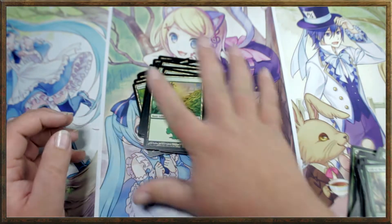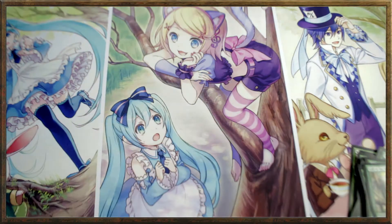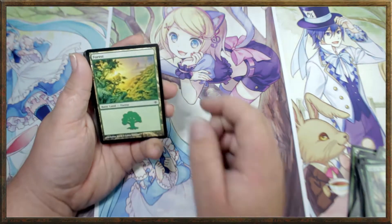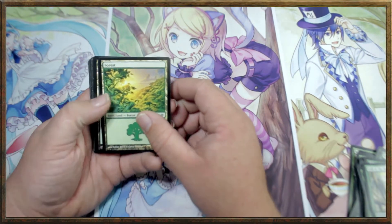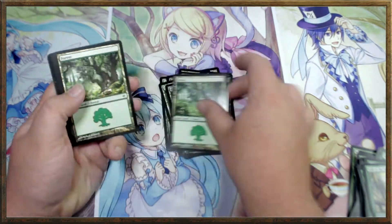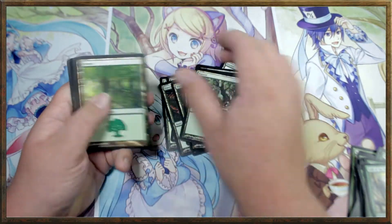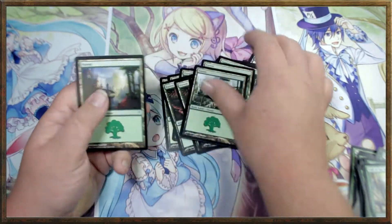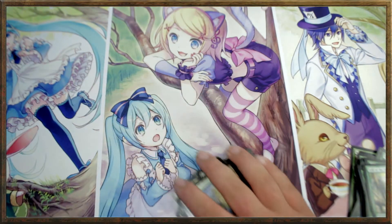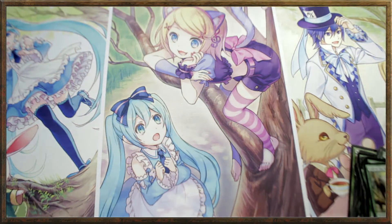Now the question is, will it be 24? 24 seems to be the magic number for most decks. It is green — there is ramp available, so not necessarily. Let's count: 1, 2, 3, 4, 5, 6, 7, 8, 9, 10, 11, 12, 13, 14, 15, 16, 17, 18, 19, 20, 21, 22, 23. Is it actually 23 or did I miss a forest? We're going to find out — leave your best guess in the comments below.